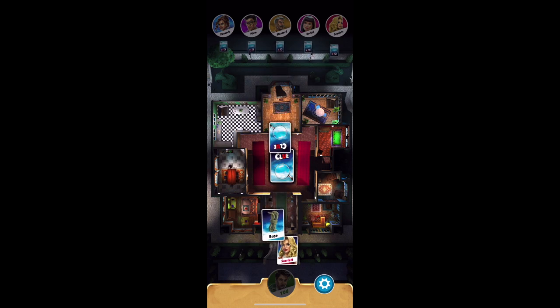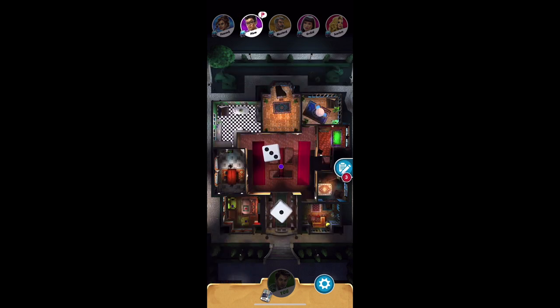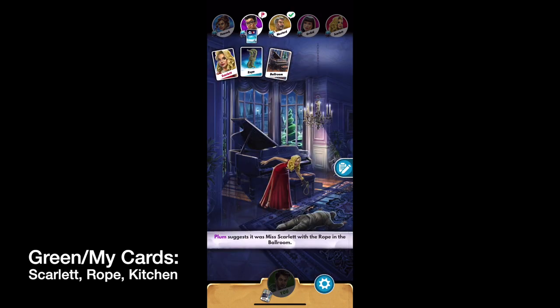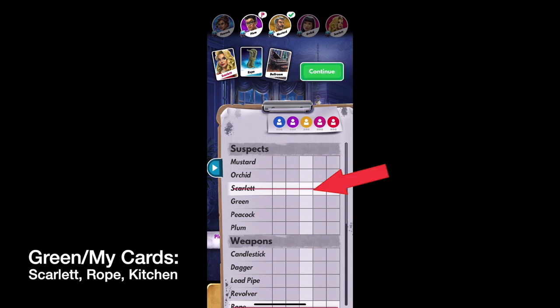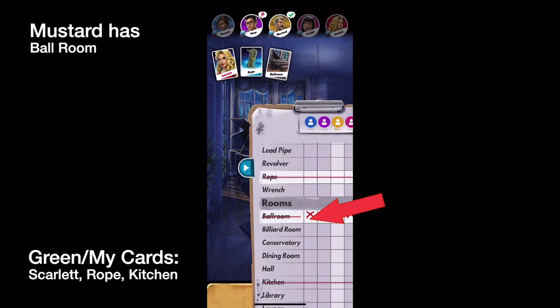Suspect, Weapon, and Room cards are put away. Those are my cards on the bottom. We spin to see who goes first, and it's Mr. Plum. So as you've seen in my other videos, I've got Scarlet, I've got Rope, I've got Kitchen. Plum is guessing Scarlet, Rope, and Ballroom. Mustard is showing a checkmark, meaning he has it. Now Plum picked Scarlet, but I have Scarlet. He picked Rope, but I have Rope. So therefore we know that Colonel Mustard has the Ballroom.